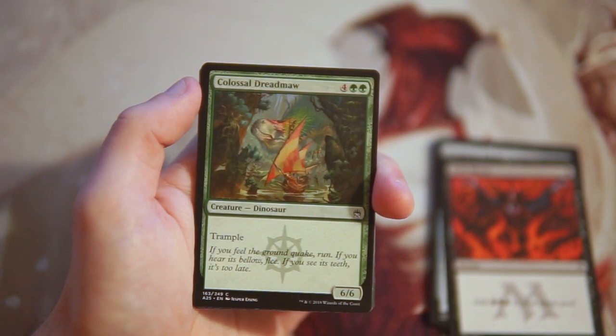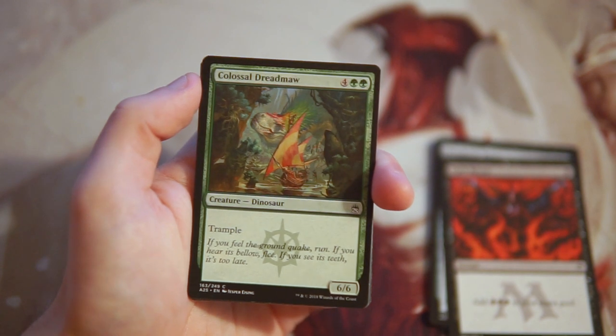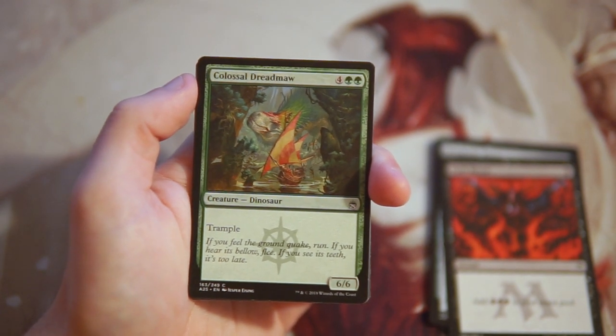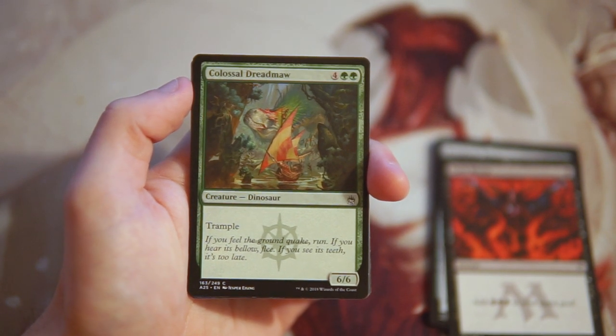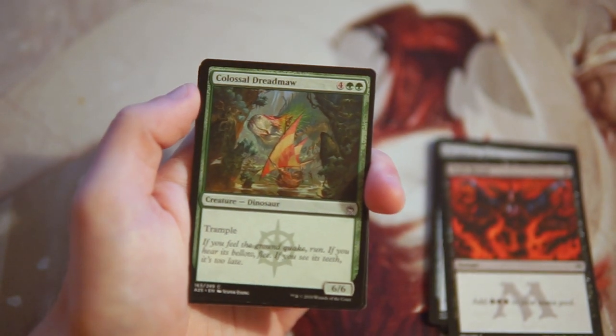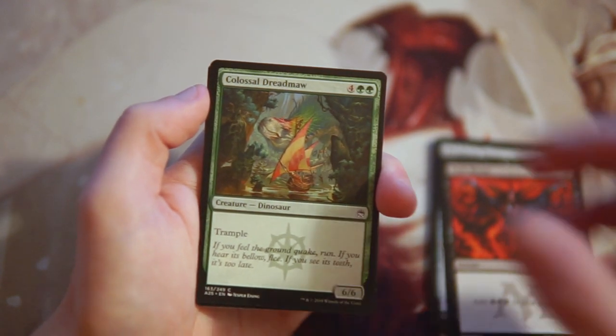Colossal Dreadmaw — a very funny card. It's a 6/6 trampler for four and two green. It's just a perfectly fine beater; it's not great, serviceable but not amazing in a masters set. That being said, this is not a great masters set, so if you're in a green deck and you need a beater, it's perfectly fine.